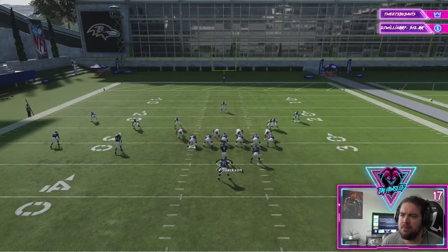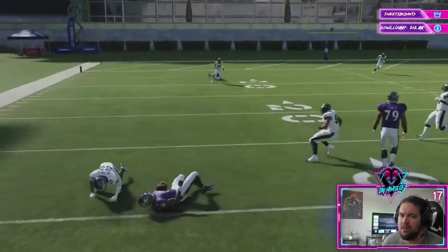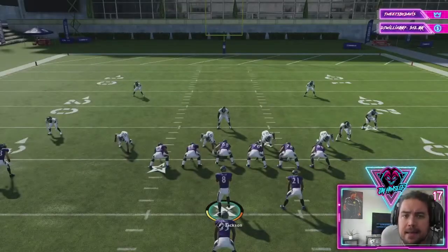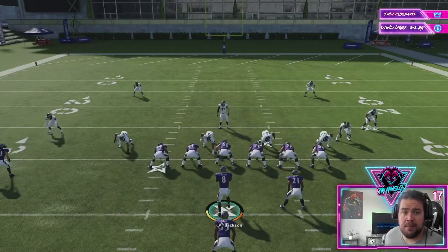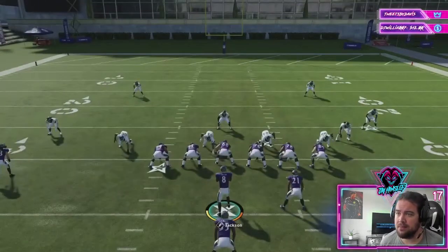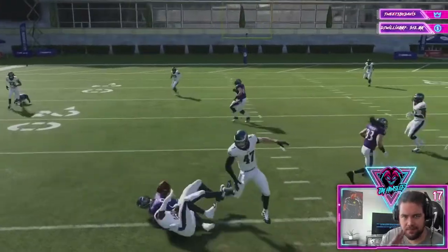You're going to want to lab the play and see which looks you can run it against. There are decent pass plays in here too. That is another Mutt Bully tip on how to glitch out defenses with the fast break tool — hope you liked it. I'm Jay, bye!